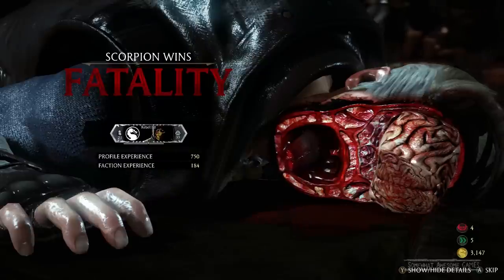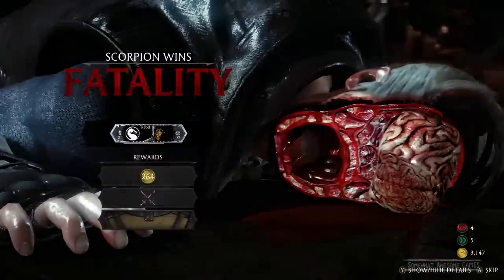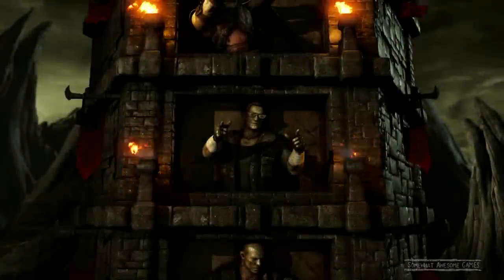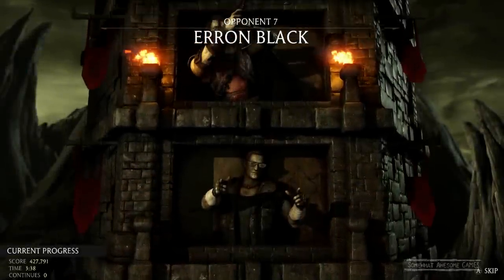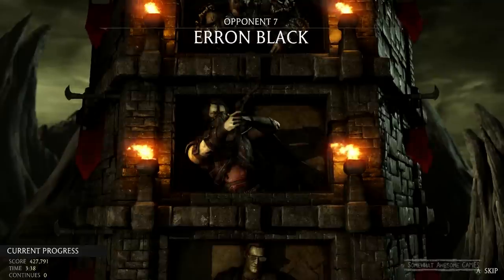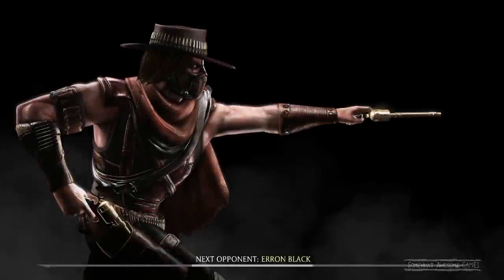How many coins do we get? 750 coins, 264 profile points. Did we go up a level? We unlocked some stuff — I'll update our profile later. Erron Black! I wouldn't have guessed that was you, man — I guess the bullet belt should have given it away. Right, we're over halfway now, we can do this.